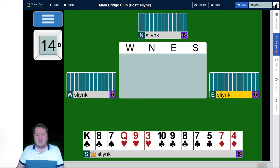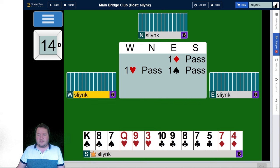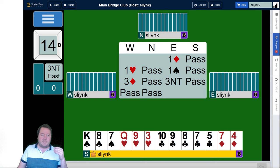The auction goes a diamond by East, a heart by West, a spade by East, and that went three diamonds by West, and then three no-trump. So here's the auction: East is showing diamonds and spades, West is showing hearts and spades.